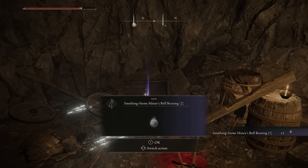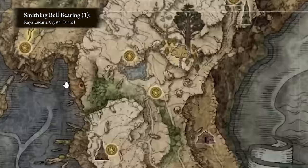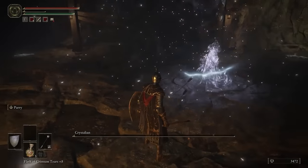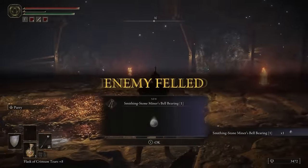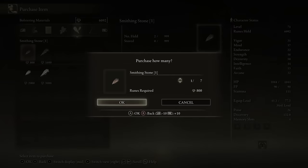For regular Smithing Stones, there are four bell bearings, and by far the easiest to find lies in the Raya Lucaria Crystal Tunnel, deep in the Liurnia region. Fight through the caves and defeat the Crystallian boss to get the first Smithing Bell Bearing. Bring it back to the Twin Maiden Husk merchant in the Roundtable Hold, and you'll be able to buy as many level 1 and level 2 stones as you want.